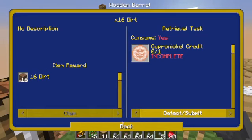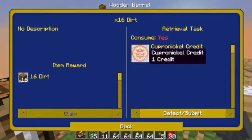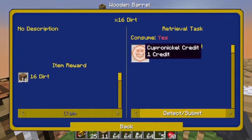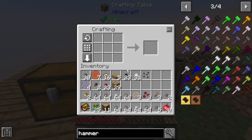We also unlocked the shop, I assume, by finishing the dirt quest — we unlocked the shop to be able to buy from it. We need one of these coins, which is 8 copper coins, which we do not have at the moment.